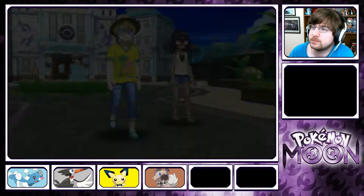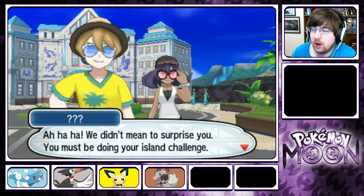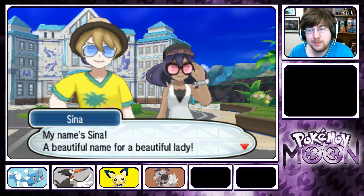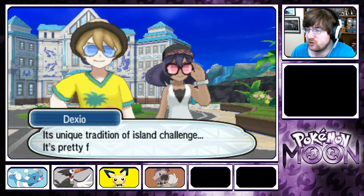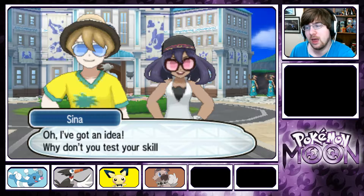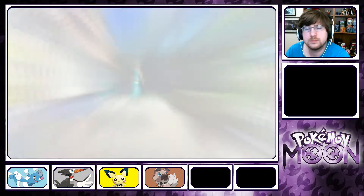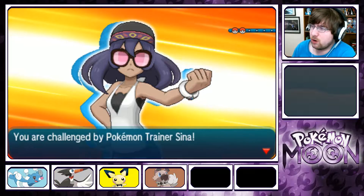Stop right there! We didn't mean to surprise you — you must be doing your island challenge. I'm Dexio. My name's Sina — a beautiful name for a beautiful lady. We're here seeing the sights in Alola. The island challenge is a unique tradition, it's pretty fascinating. Oh, I've got an idea — why don't you test your skills with me? Sure, let's get this show on the road. So we're battling Sina right now — gonna test out our skills. She looks pretty strong, actually.